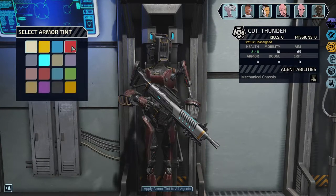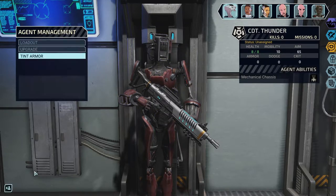Tint armor — let's go for that brick right here. It looks a bit rusty. It's got a little bit of a rust-like feel. Yeah, I like it — let's stick with that.